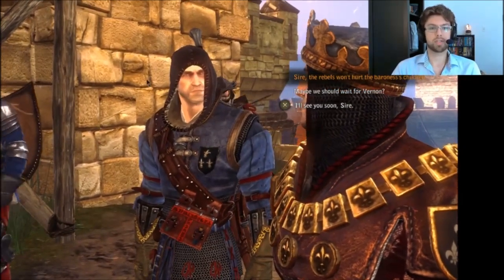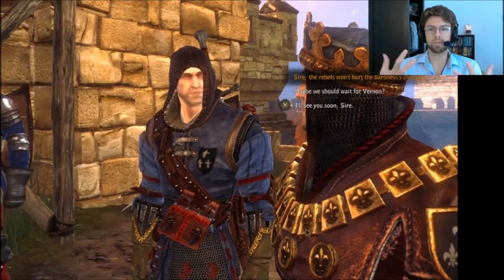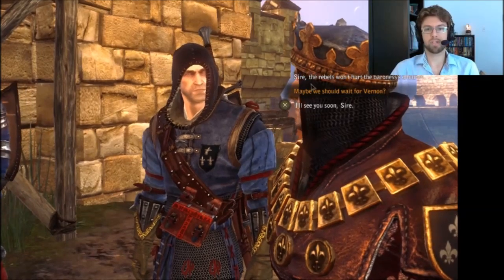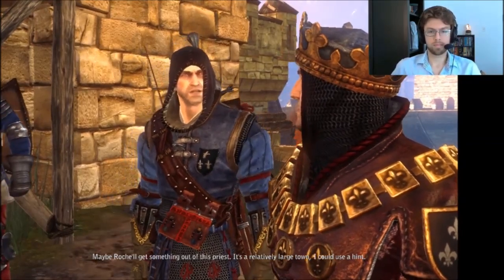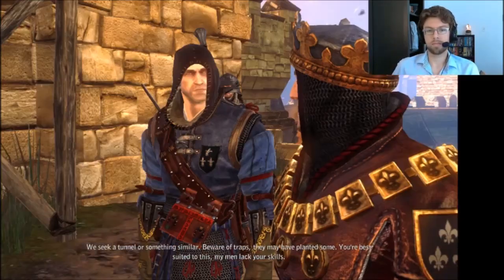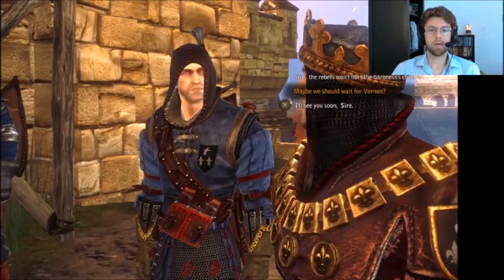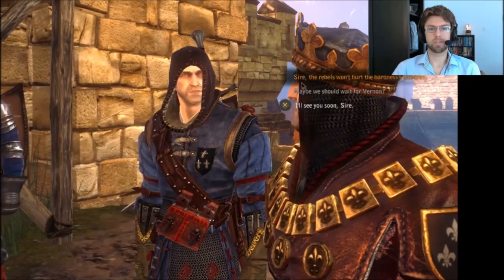Did you guys notice how when the camera zoomed in on King Fultest, all of his clothes went from fuzzy to crystal clear? That's just a texture loading issue. As the camera moved from very far away up close to that cinematic conversation — I'm just pointing out the texture resolution switch, not for any specific reason, just because it's interesting to see.